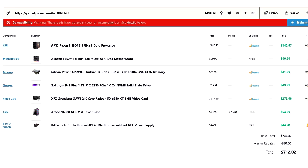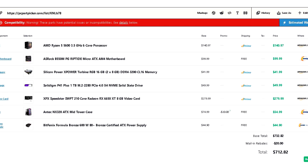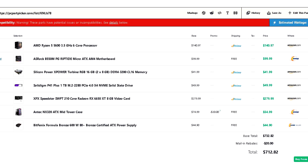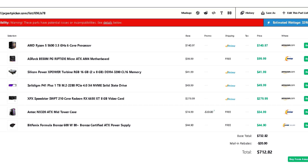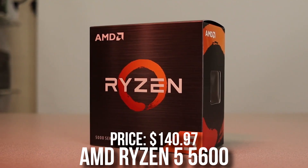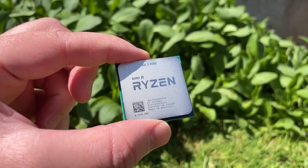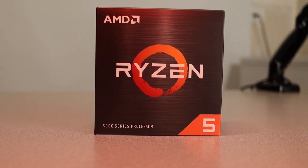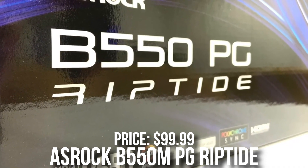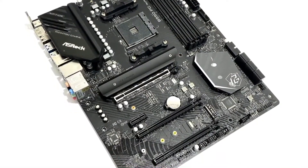Last but not least, for around $712 by the time I'm recording this video — and you can get the price down if you reduce the storage — we have the 1080p high FPS / 1440p PC build. Yes, you can actually play at 1440p at this price point. For the CPU we have the Ryzen 5 5600, which is a much better option than the Ryzen 3 4100, though more expensive. For the motherboard we have the ASRock B550M PG Riptide Micro ATX — a really good motherboard at this price point.